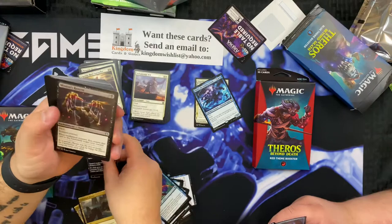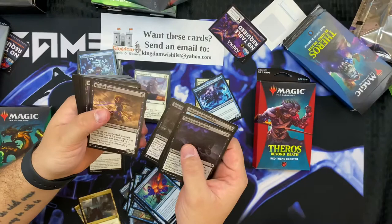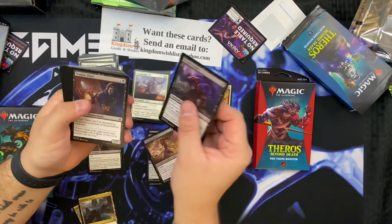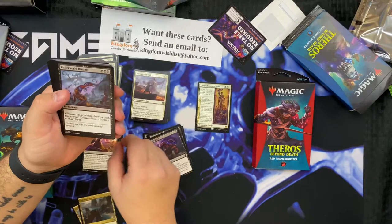Constellation uncommon - I also got 11 uncommons! Uncommon. Hey, hand me that stack - which stack? The one you just opened. Hateful Eidolon. This is everything that came in the blue box.